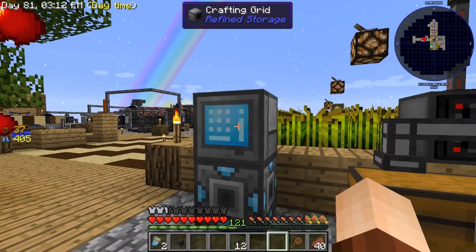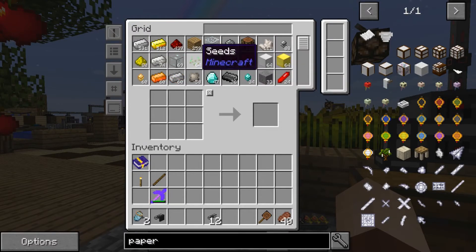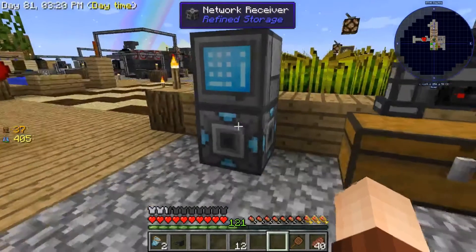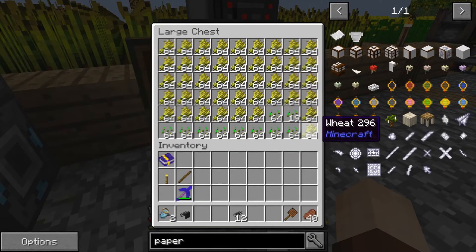Here is our crafting grid — you open it up and we've got the exact same access to inventory as we had previously. Now like I said, I want to start importing these items in here.